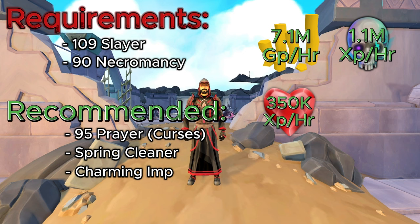As for GP per hour, you're looking at about 7.1 million GP per hour, which isn't too bad for something that's AFK-able. You're also going to be looking at 1.1 million XP an hour for Necromancy, which is absurd. Along the way, you're going to be looking at 350,000 XP per hour for Constitution as well.